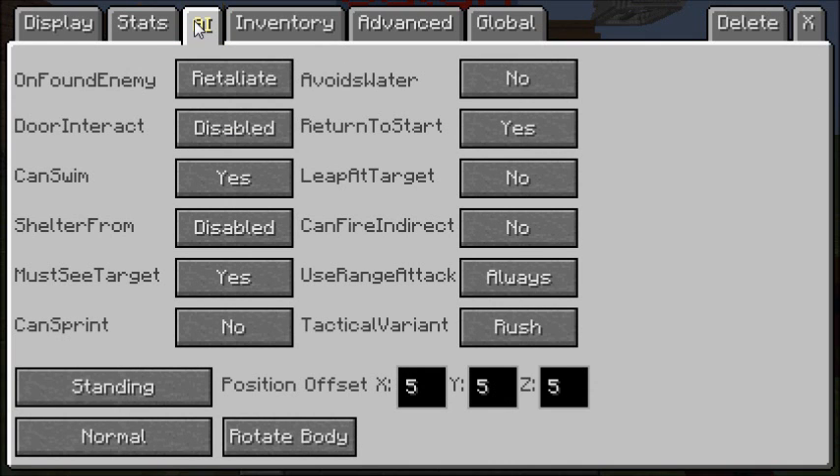Now the AI gets a little more complicated, but once you figure it out you'll get it down easily. As soon as your NPC finds an enemy, you can set it to either retaliate, panic, retreat, or do nothing.